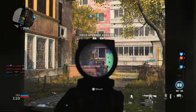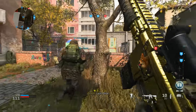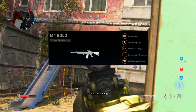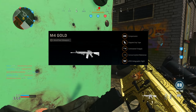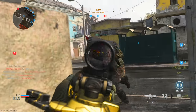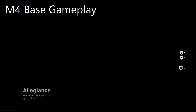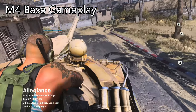For the all-around best class setup — the base M4 — it will get outgunned by the SOCOM, but it's the most versatile. Run the compensator muzzle, Commando foregrip underbarrel, Stippled Grip Tape rear grip, and Corvus Custom Marksman barrel. For the last slot, I'd go with an optic, but if you need extra ammo and are fine with iron sights, go with the 60-round mag. That covers the best class setups for the M4 in all its variations.